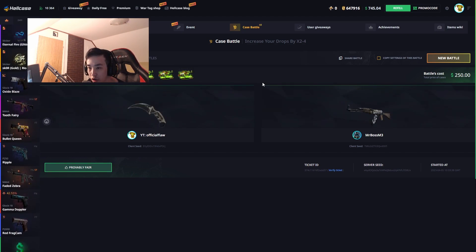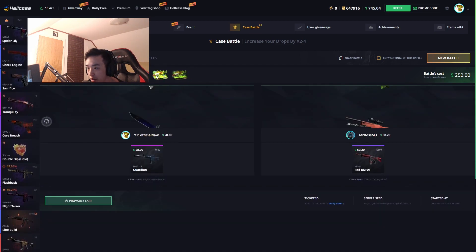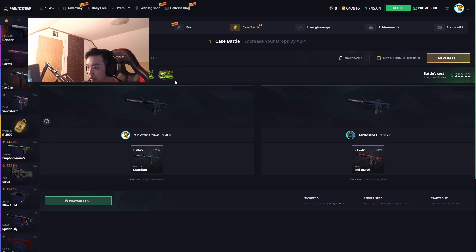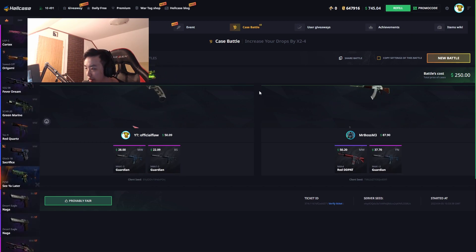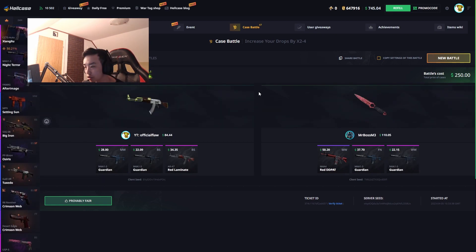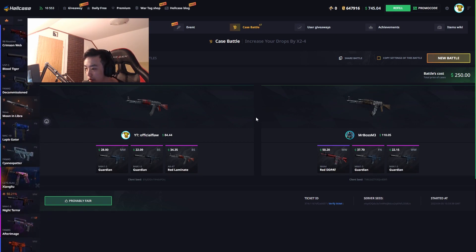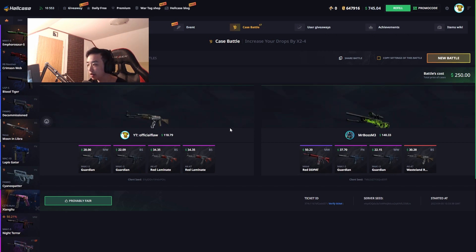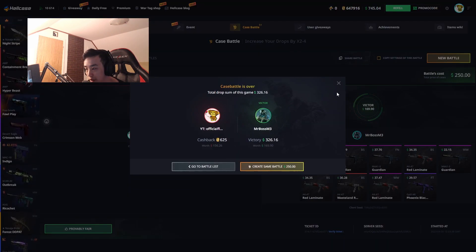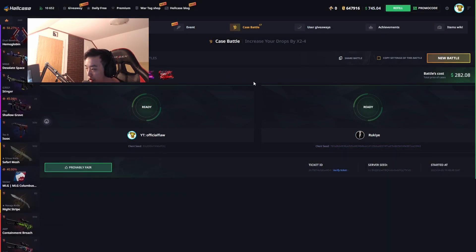5x Indomitable cases — let's see if the streak will continue. We're starting off with one win and zero losses. The Indomitable case is one of my more preferred new cases on Heli Case. The cam's blocking — oh no. AK Red Laminate — I think we are losing this battle. He has a lead, the $50 M4 is carrying him. Yeah, I didn't profit in a single case — $282 dollar case battle lost.